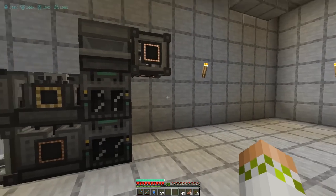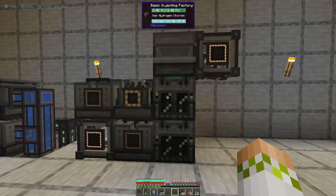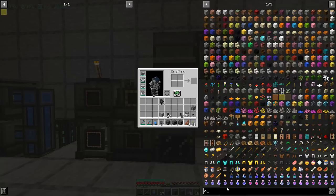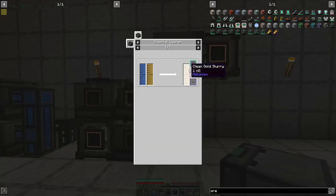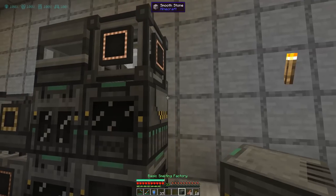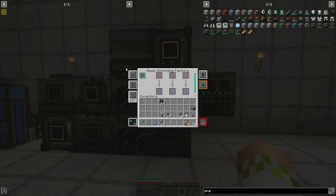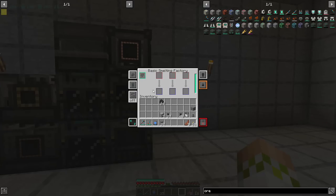Once you have this set up and tacked onto our already existing four times setup, you are good to go. Everything should be running perfectly fine. Now we're going to cover the remainder of the setup, which is simply putting on the basic crushing factory, enriching factory, and smelting — in that order. If we look at the gold ore uses: dirty slurry, clean slurry, crystallizer, purification chamber, crusher, enricher, smelter. So the crusher will be there, the enricher will be there, the smelter will be there. We verify: input from the left, output to the top, auto eject on; input from the bottom, output to the right, auto eject on; input from the left, output to the bottom with auto eject on.